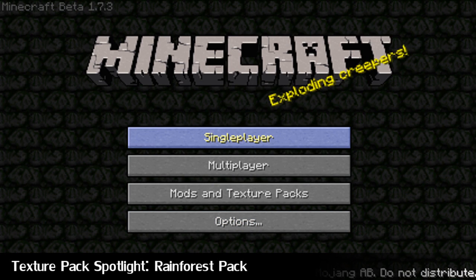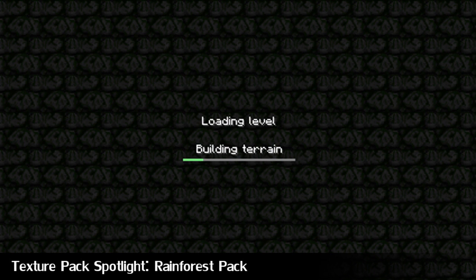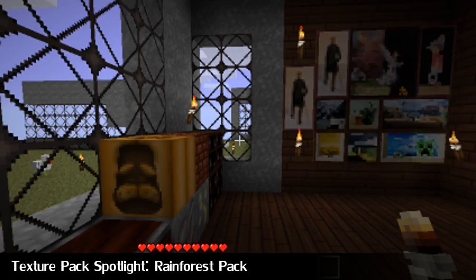First up as always, Texture Pack Spotlight. This week we have the Rainforest Pack. It's a 32x Texture Pack. You need the HD Texture Pack fixer for this, so go and download that if you want this Texture Pack. And let's go and have a look.